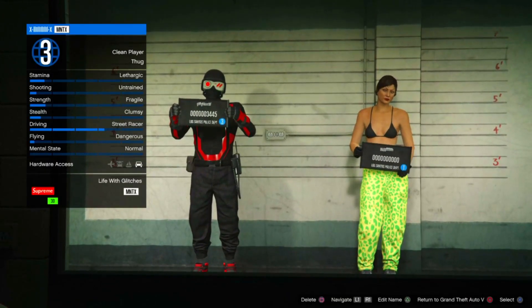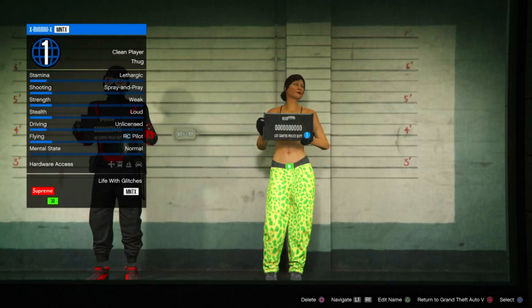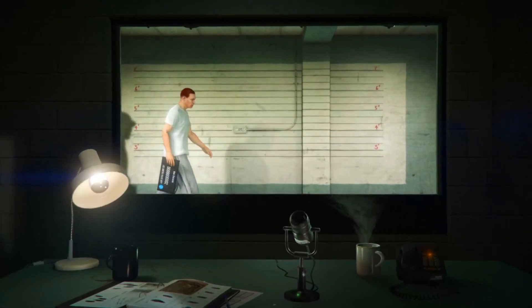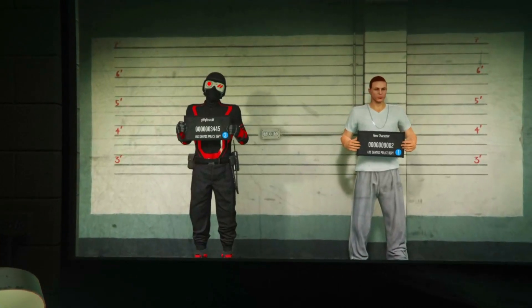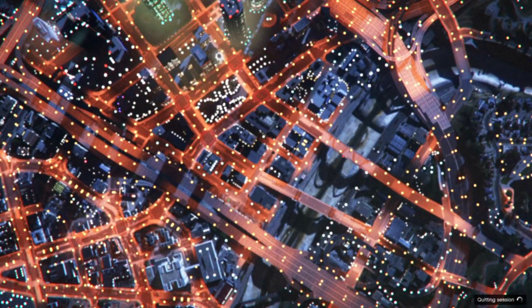Once you get to the character selection screen, make sure you are hovering over the female character, then press Delete. I can't stress this enough — make sure you hover over the female character, not your main one. People have complained about accidentally deleting their main character because they were hovering over the wrong one. Delete the character you literally just bought the items on.